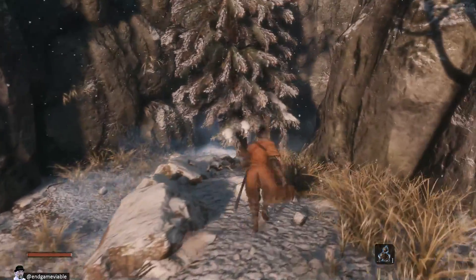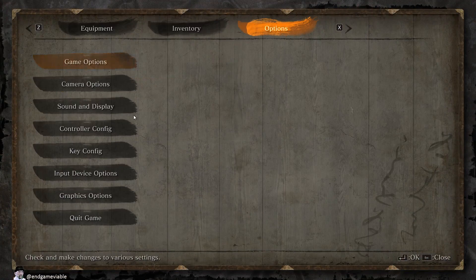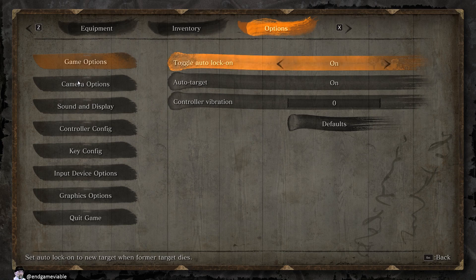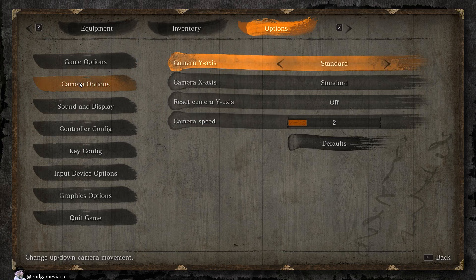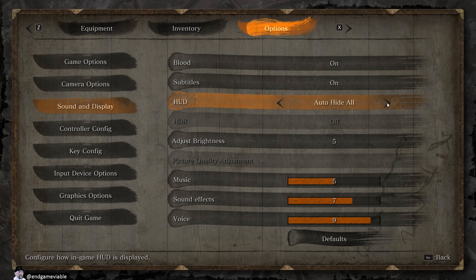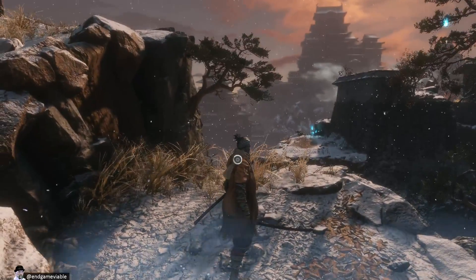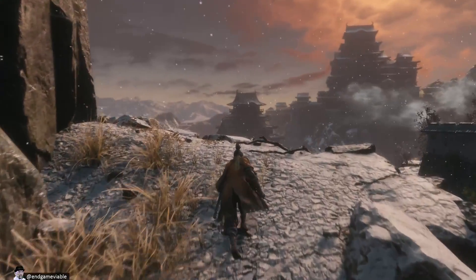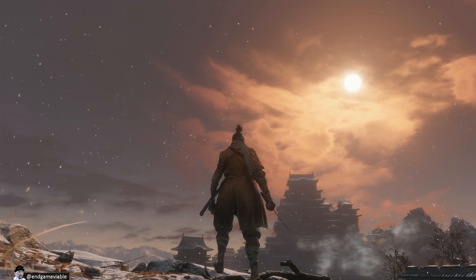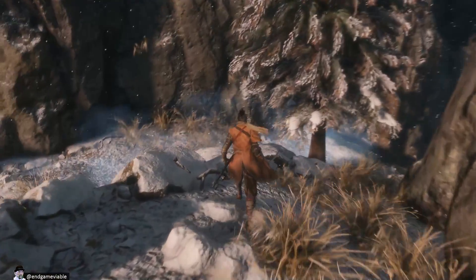So I wonder if there's any way — do we have like the auto hide HUD option on this thing? Auto target camera options. Sound and display, HUD auto hide partial... auto hide all. Let's do auto hide all, because we want to do cool screenshots. That's what we want to do. Cool screenshots. Boom. Cool screenshot taken.